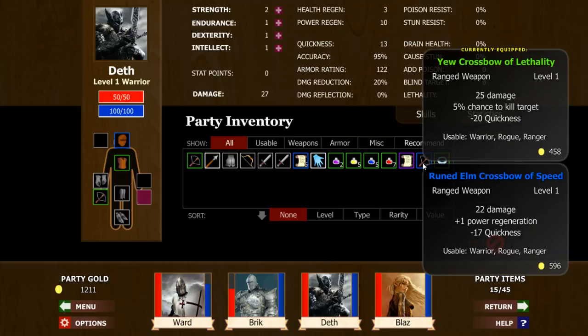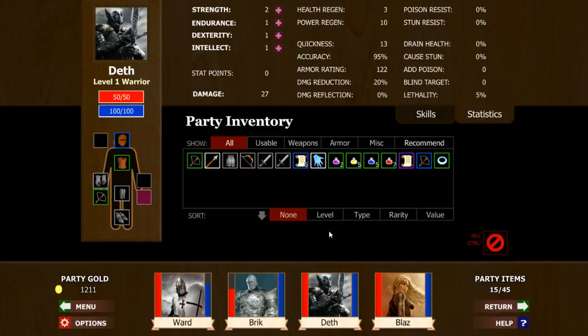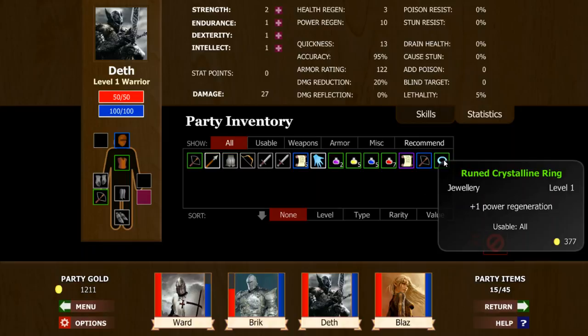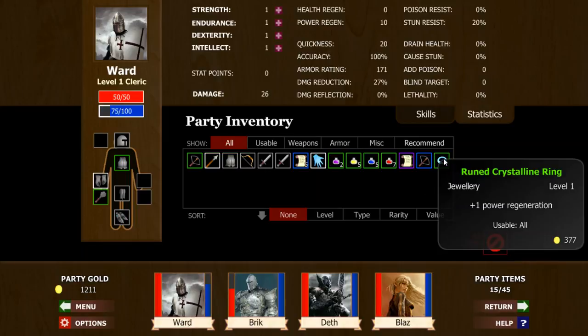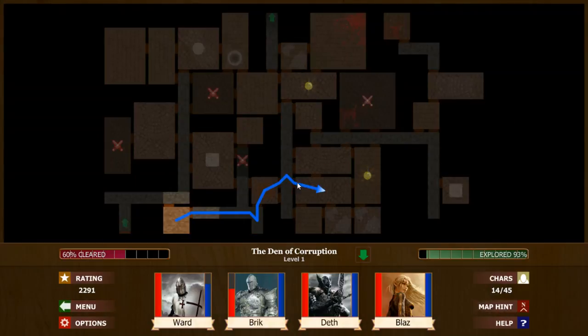This probably is an upgrade — 25, 22 inch. No, not an upgrade. One power regeneration — I usually would go with the cleric for sure with power regeneration. Those heals — we need as much healing as we possibly can. Let's heal up all the way. This guy goes last so we can get a strike. We can heal up all the way.